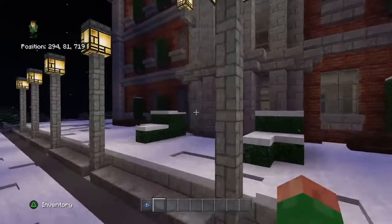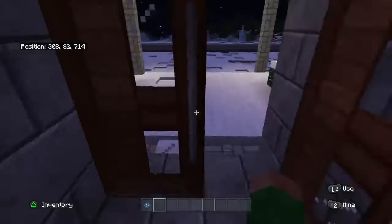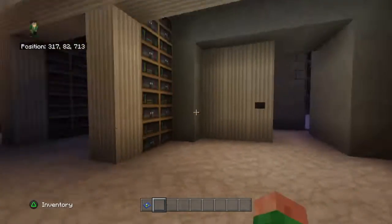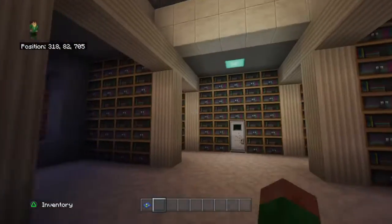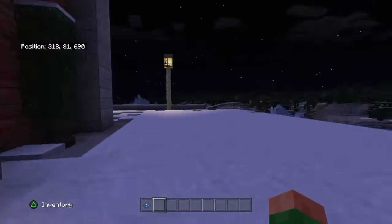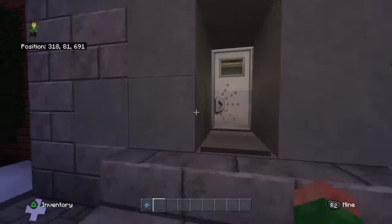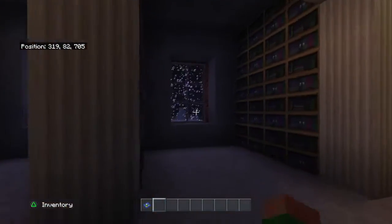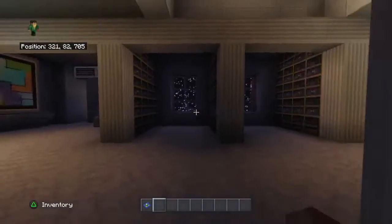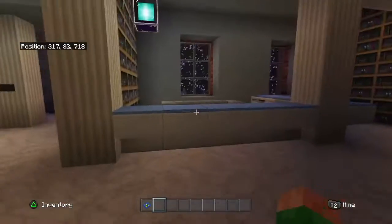I'll show you the interior real quick. This is going to be the town library — I still need to put a sign out here. If we go inside, there are some paintings on the walls, an elevator right there, and just shelves and shelves of books. Out this way is another exit, probably an emergency exit — there's going to be an alleyway here, a nice quick way to get out. The fact that it's snowing a lot just adds to the comfort of this cozy library. On this side there's more books and a balcony up there.